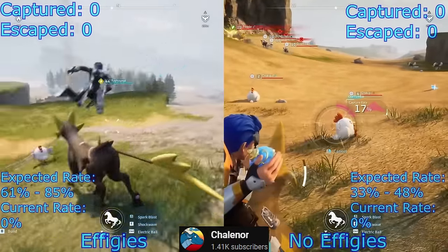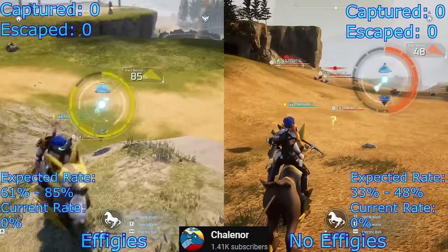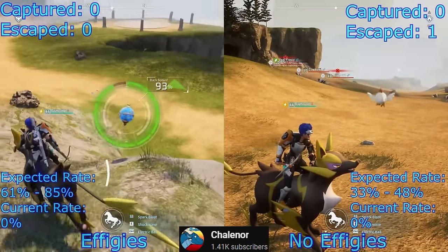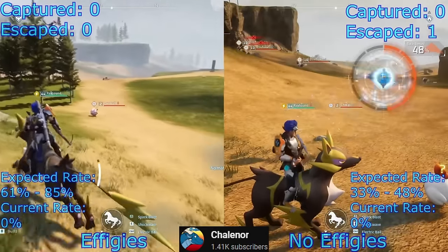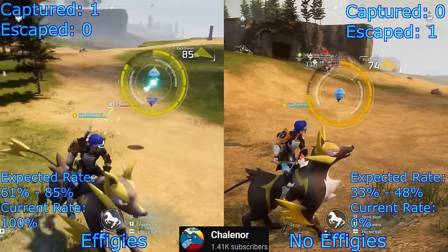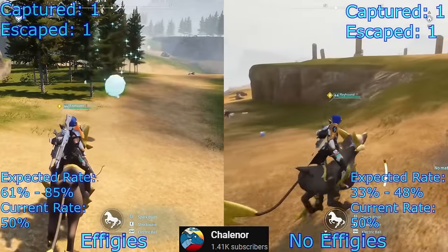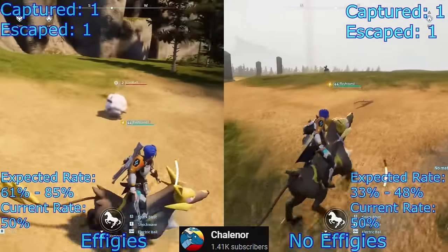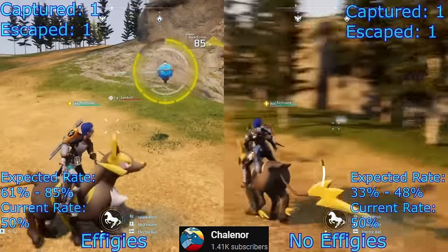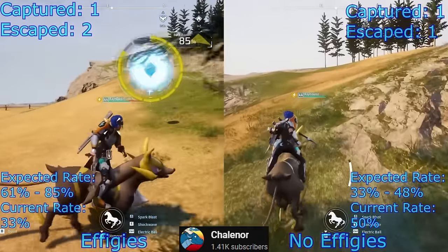Chaloner's video looks at Palworld capture rates with effigies versus without effigies, because he found something quite surprising. As he was playing the game, he realized his experience wasn't lining up with what players are being told. After consistently being burned by supposed bad RNG — such as having to use 15 spheres on an alleged 50% capture chance — he decided to do some testing.